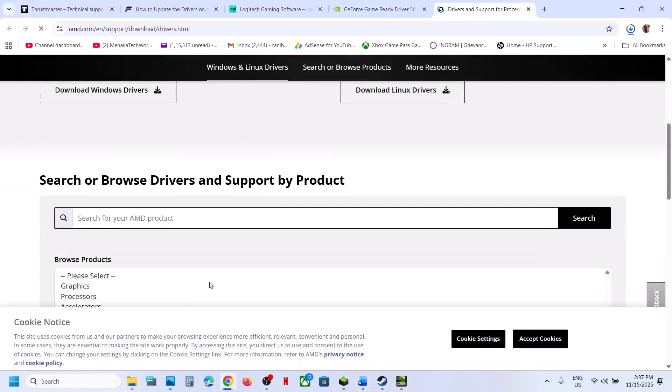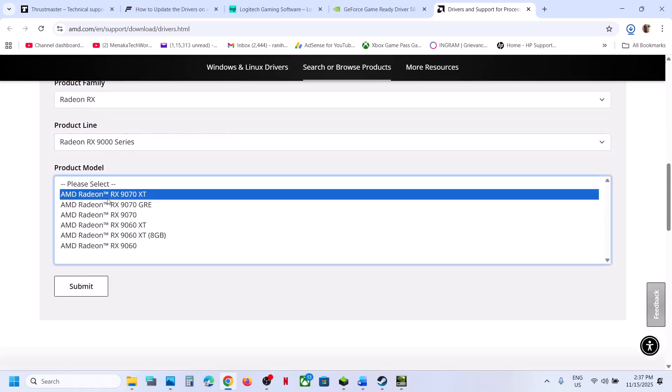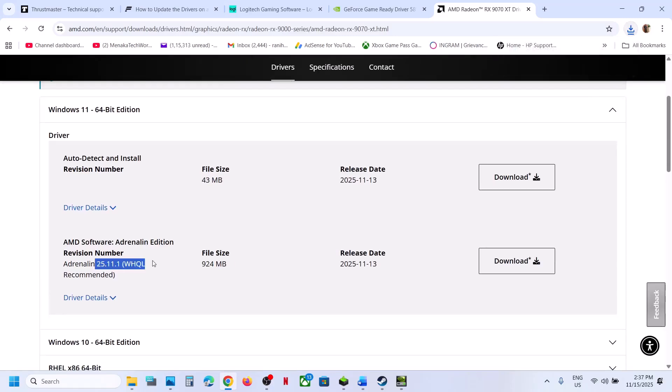If you have an AMD card, go to the AMD website, select your graphics card and operating system, and install the latest graphics card driver. Click Download, install it, restart your computer, and check.